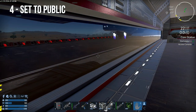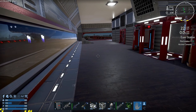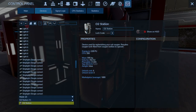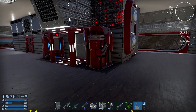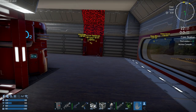Tip number 4 is set to public. If you're playing on multiplayer and you have a stray player coming to your base and you want them to be able to have access to some of your devices, you can go on that device, press P, and go into the device settings. I've selected the O2 station. If you change the lock code to 0000, it sets it to public, as you can see here. Even though they're not part of my faction, if they go inside my ship, they'll be able to use the oxygen station, and you can apply that to any other device on your ship.